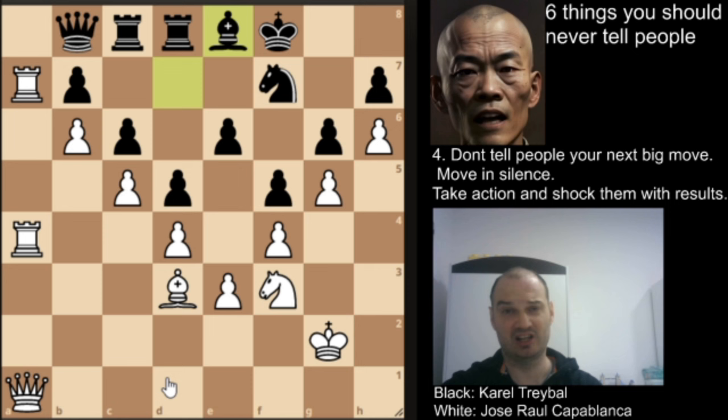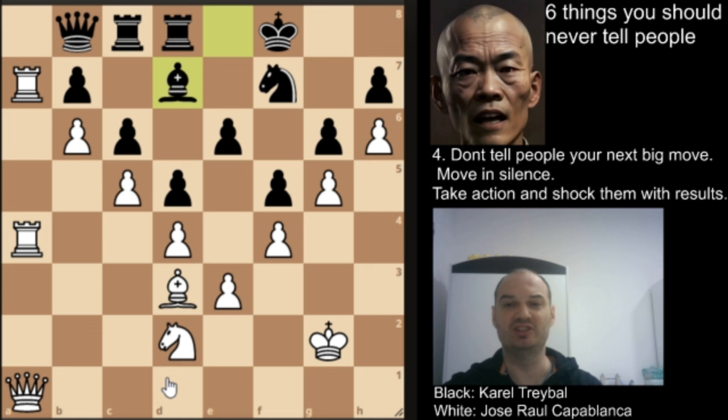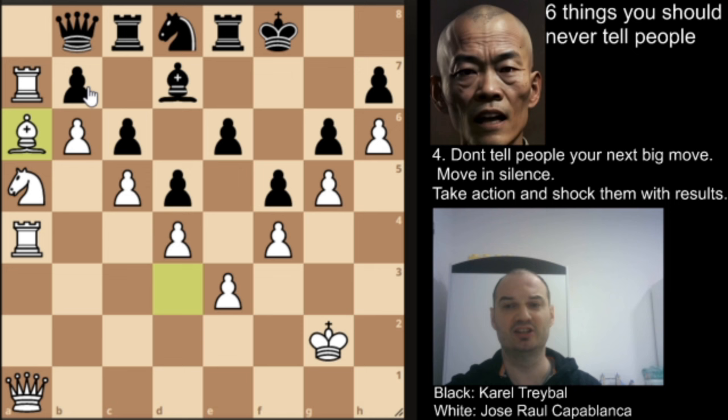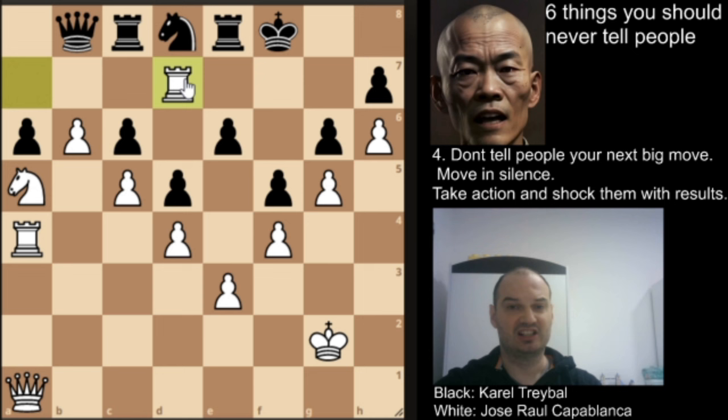Knight to d2, bishop to d7, knight to b3, rook to a8, knight to a5. Now this pawn is attacked and black defends with knight to d8, and we have bishop to a6, putting more pressure. If he captures here, white will recapture the black bishop. That was exactly what happened in the game, and now we have rook to a7 attacking this rook — but Capablanca finished the game in style. You can pause the video and find the tactics here for Capablanca.